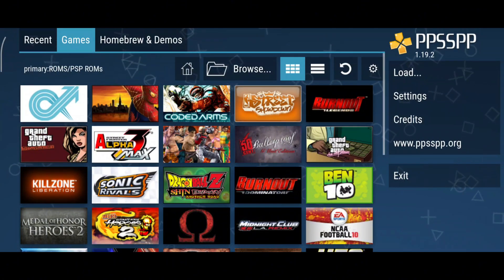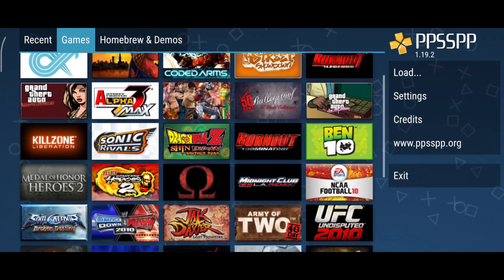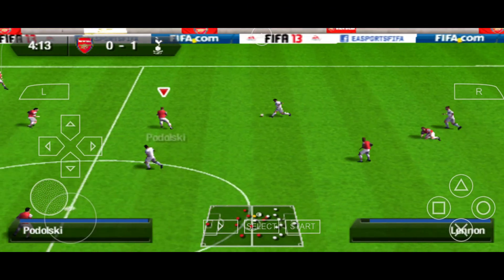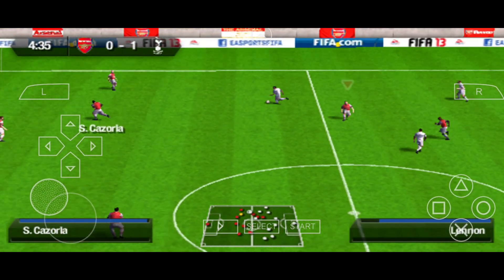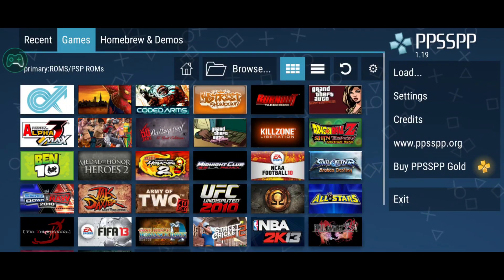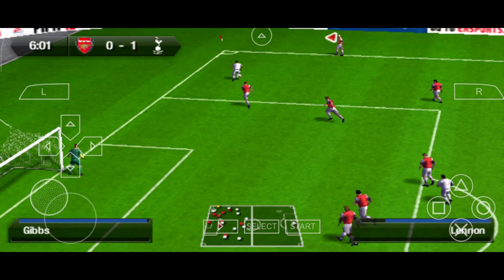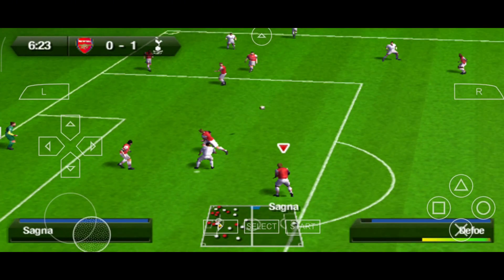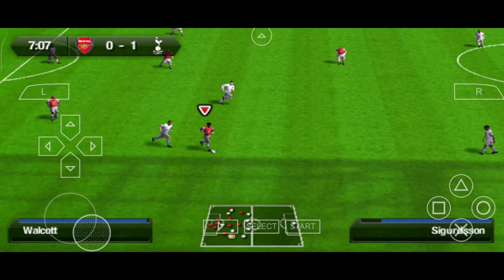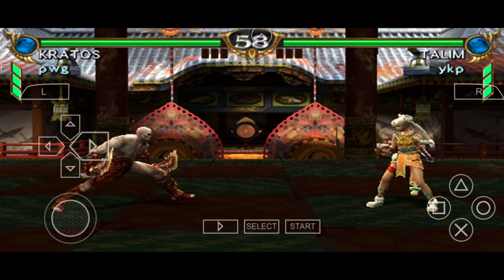Finally, let's talk about one of the most hyped emulators: PPSSPP Gold. It costs around $4.99, and to be completely honest, it's not a scam. But it's also not premium in the way you think. The free version of PPSSPP gives you the exact same performance, same UI, and same settings. The only difference? You're supporting the developer with a gold badge. That's it. If you want to show love and support for the dev, go ahead and grab the gold version.